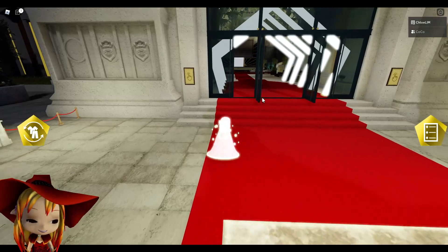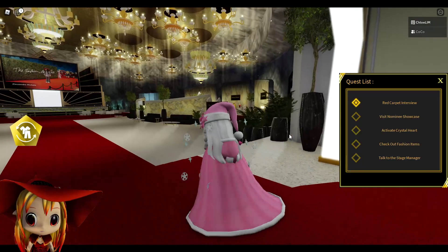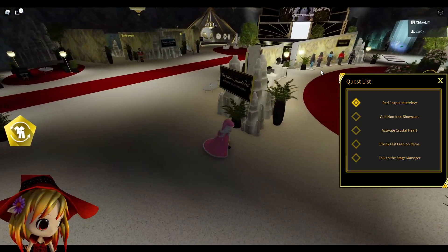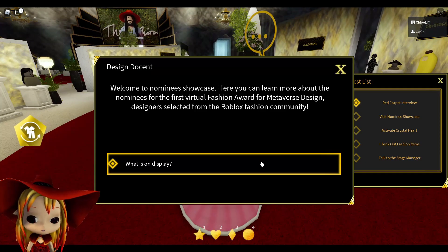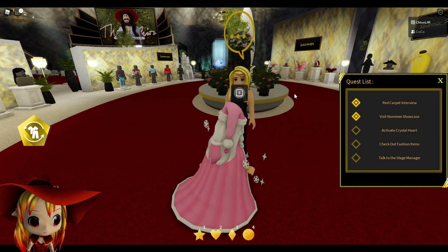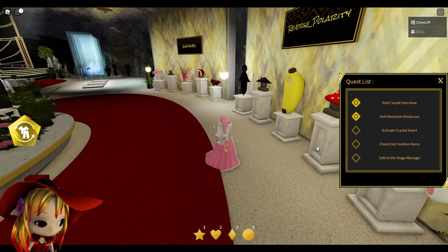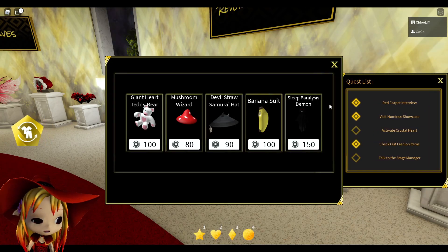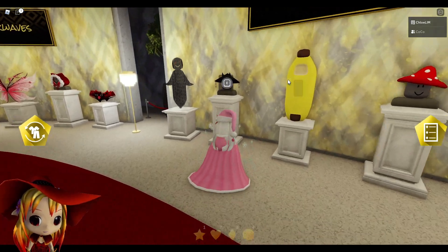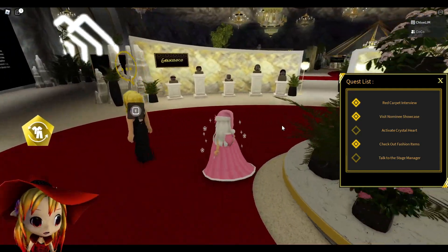Then you just go in, and you need to go to the nominee showcase which is over here on the right side when you first enter. You need to talk to this girl. Before you activate the crystal heart, I recommend you check out the fashion items — there's a cool banana suit. You don't have to buy any of it; just open the page by pressing E.